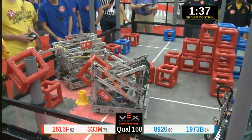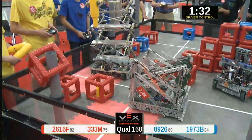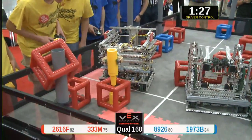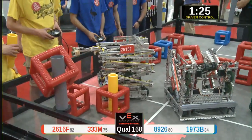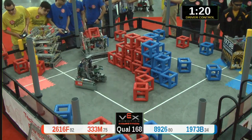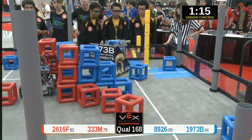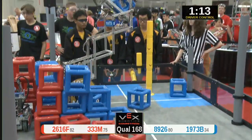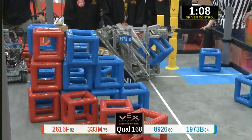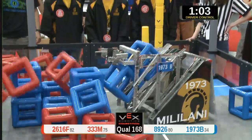All right, all four robots moving now. 26-16F starting their skyrise for the Red Alliance. 1973-B doing the same for Blue. They've got two going, they're going for a third. Nicely done by 1973. 73-33-M puts three cubes over on the red side post. That's going to be worth six points in total, plus the one for owning it, so seven.